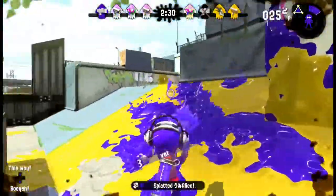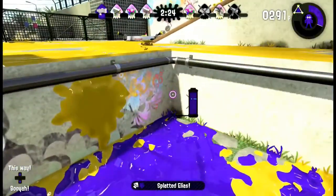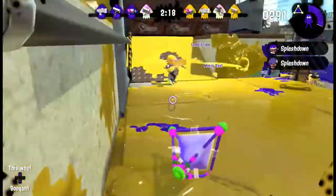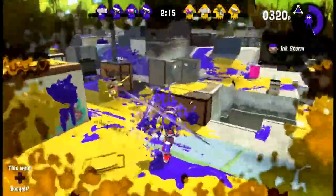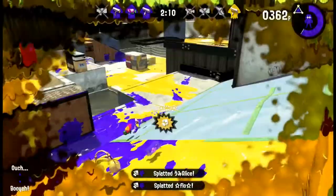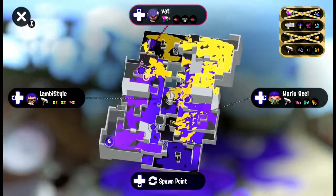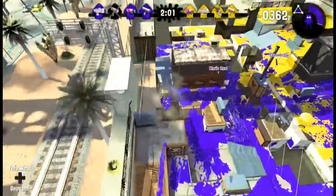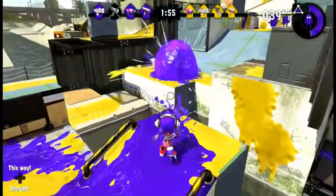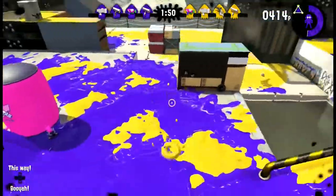I don't know whether she actually saw me or not or whether she realized afterwards. I've got the roller as well, so I'm going to hide in this corner and see if I can sneak up on Alice again. Just about got one but only managed one kill. Unfortunately couldn't finish off the roller, but my team seemed to be doing okay getting the side areas. We've got two rollers and a Splattershot, so I'll clear up this area.